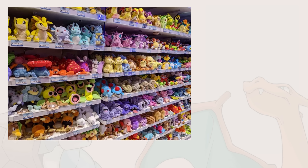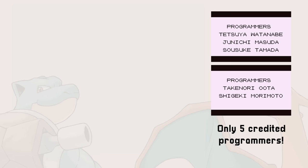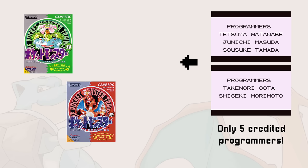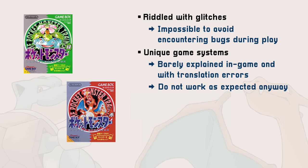Before becoming the commercial behemoth it is now, Pokemon started as a small game made by a small team. That team was still struggling with Game Boy development when it released the first games in the series, Pokemon Red and Green. As a consequence, those games were full of glitches, and most systems' inner workings were unclear.